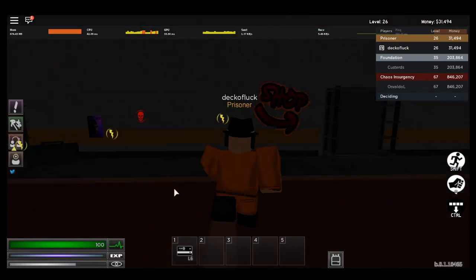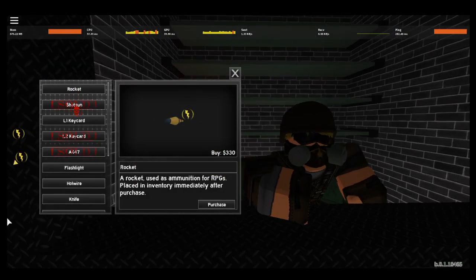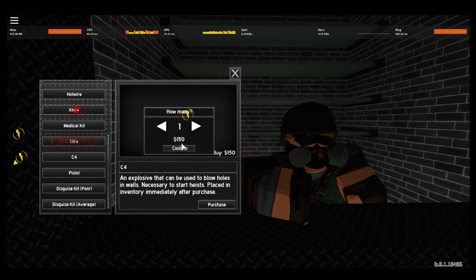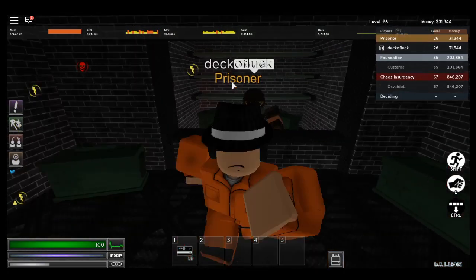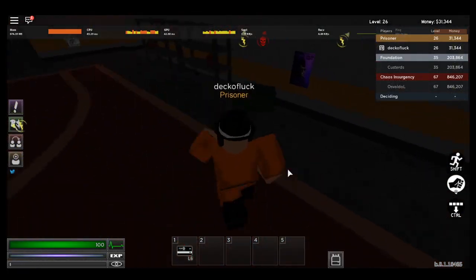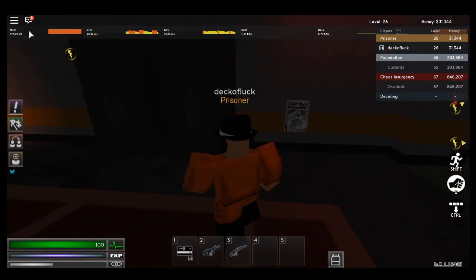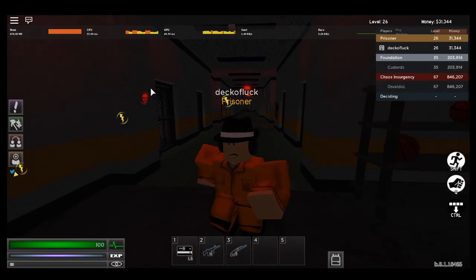What you want to do is first get yourself a C4. After investing a little bit of money you can probably get this. Let me buy myself a C4 — I just need one. This is my first time buying C4, so I don't know if it's on me. I'm assuming it's on me.